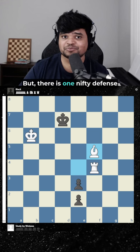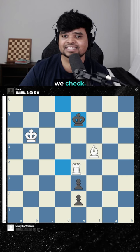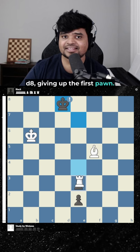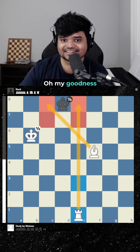Bishop f5 check looks promising so far, but there's one nifty defense for black: king d8. We forced the king to come to the e-file — they go here, we check, and this time they go back to d8, giving up the first pawn. Should we take? If we take, black goes e1 queen, and when we take, it's stalemate again. Oh my goodness.